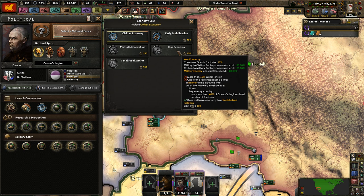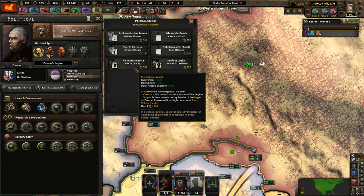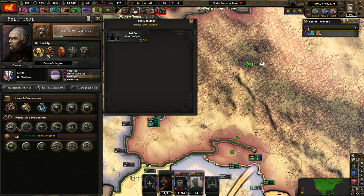We have 150 political power. Can we go straight to war economy? No, because world tension is not high enough and this guy's too weak. The Fox gives cunning encryption/decryption and daily people support — that's good except for the daily people support; we don't want them in charge.